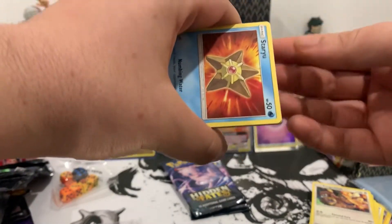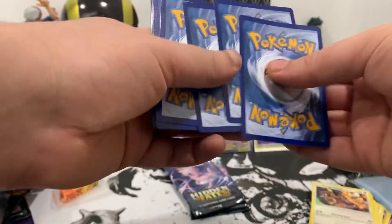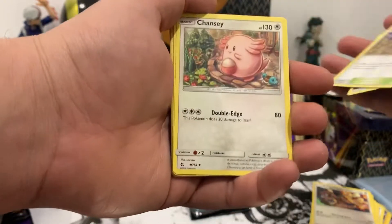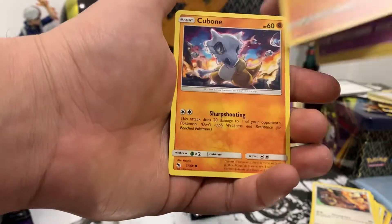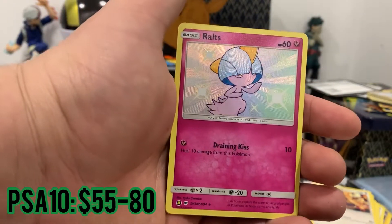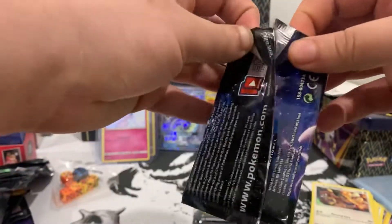Honestly I don't know the pull rates of any of these, but super happy with what I've gotten. Let's go — front: Dark energy, Brock's Gym, Chansey, Grappeler, Staryu, Jigglypuff, Eevee's, Geodude, Cubone. Baby shiny Ralts! Let's go! And the rare — another small Lapras. That's two tag pulls.